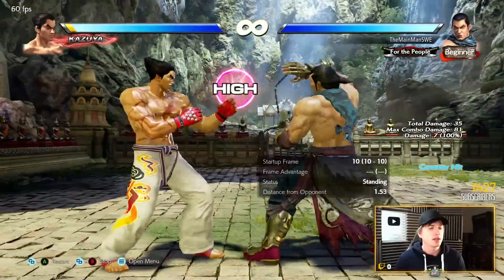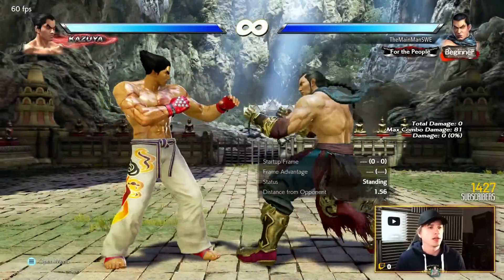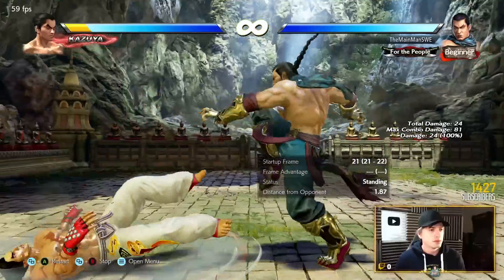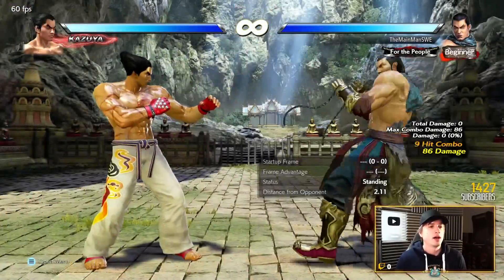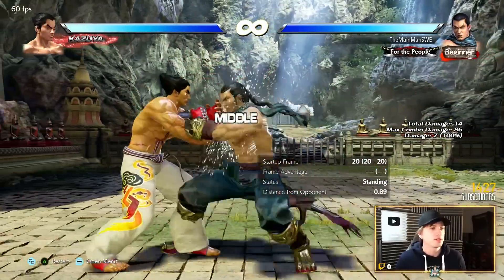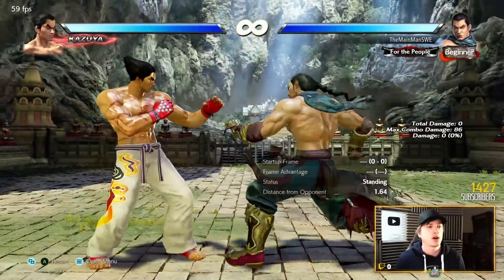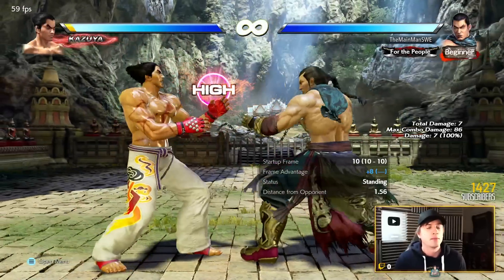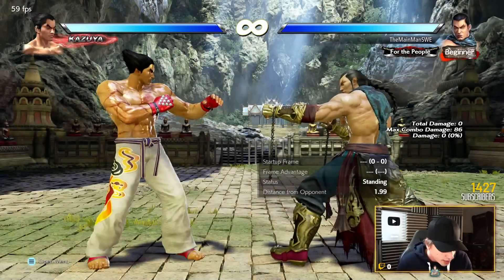1+2 is the Sabaki. It's an attack — minus 12 on block, a mid — but it has a built-in punch parry that launches. A great flowchart option is down-4-2-2, which is his wallbound — one of the best in the game. But if it's blocked, you do 1+2 and any incoming punch gets Sabaki'd and they get launched. Super good.